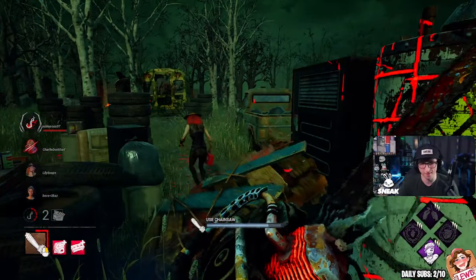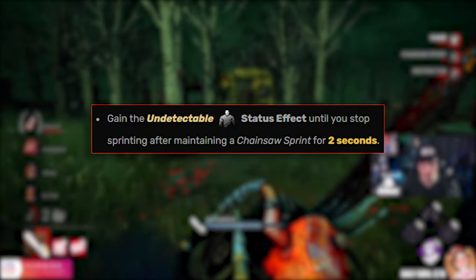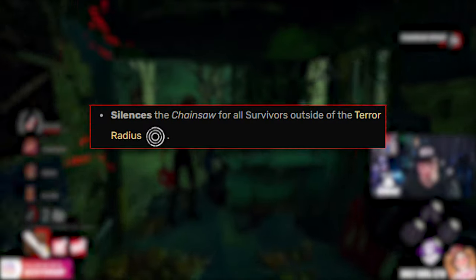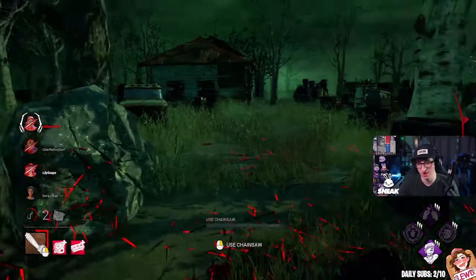The add-ons we're going to be playing with are Iridescent Brick — which grants the undetectable status effect until you stop sprinting after maintaining a chainsaw sprint for 2 seconds — and Apex Muffler, which silences the chainsaw for all survivors outside the terror radius. See where this is going? It's going to be terrifying.